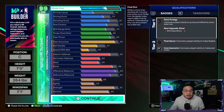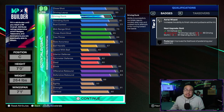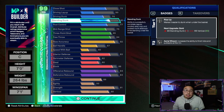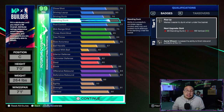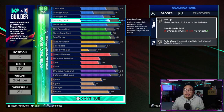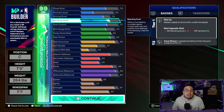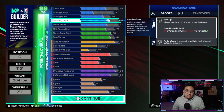Next, you have a 70 driving dunk, which gives you aerial wizard on silver, and you actually get the pro alley-oop package animations, so you can catch lobs with this build. Alley-oops are actually pretty good this year. You have an 81 standing dunk to give you rise up on silver. Meter dunking is trash this year, so going any higher — 90 or above — there's just no point.